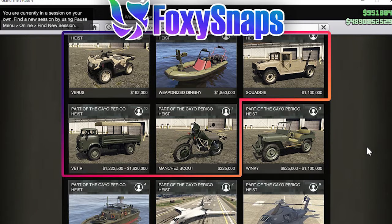Moving on to the last site with drip feed cars, Warstock Cash and Carry. Starting with the Manichee Scout at $225,000. The Vietra can fit up to 10 people and has a trade price — buy-it-now is $1,630,000 with a trade price of $1,222,500. The Squatty is $1,130,000. The Weaponized Dinghy is $1,850,000. And lastly, the Viris comes in at $192,000.